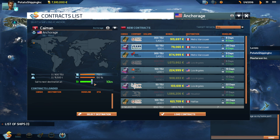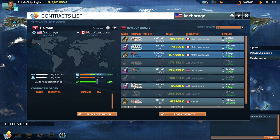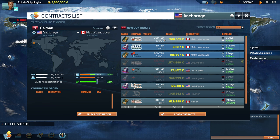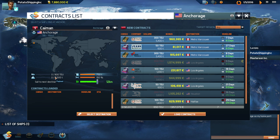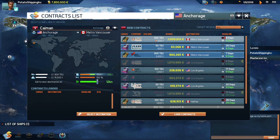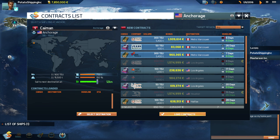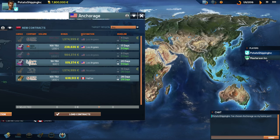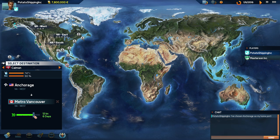Let's look at how slowly we can go. It'll take us six days cruising at 12 knots. This is how much fuel it will take — it doesn't matter how many contracts you load onto the same boat, they always take the same amount of fuel. It's about 300 shipping containers of space, and our boat has a maximum weight and cargo volume. Let's load these contracts, confirm the signature, and cast off!